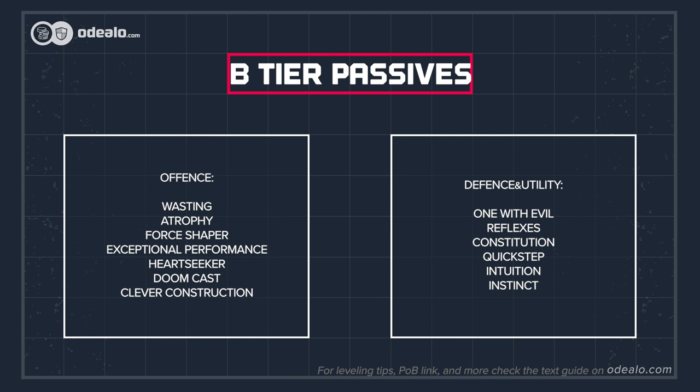The B-tier consists of more specific passives. If you're using seismic trap that deals primarily poison damage, allocate Wasting and Atrophy, and maybe Force Shaper if you can afford it — it will also make the center of the skill tree more appealing. You can head there for Exceptional Performance, Reflexes, the Mage Bane keystone, and Constitution. Quick Step, Intuition, and Instinct are good defensive notables with spell suppression. Heart Seeker and Doom Cast are critical strike passives useful in the late game.